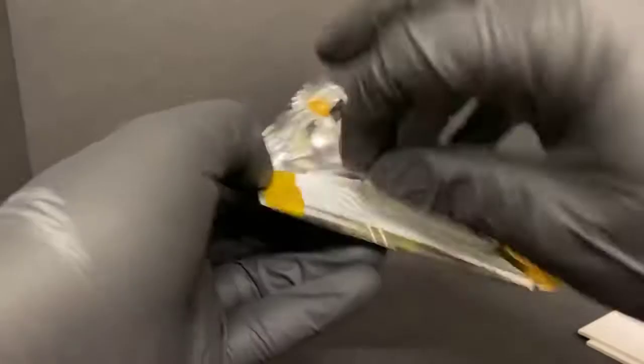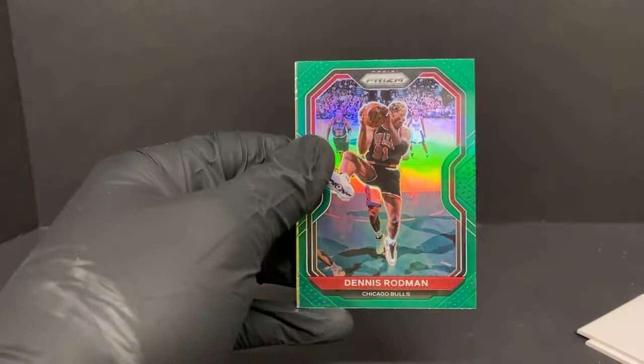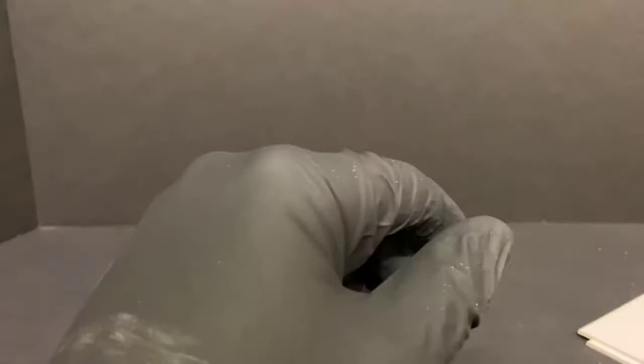Reggie Bullock, Mitchell Robinson, Dennis Rodman green for the Bulls — interesting card there. And Jordan Nwora rookie for the Milwaukee Bucks. So this break was just average at best. We did pull a few rookie silvers, just didn't really hit the big rookies very well tonight.